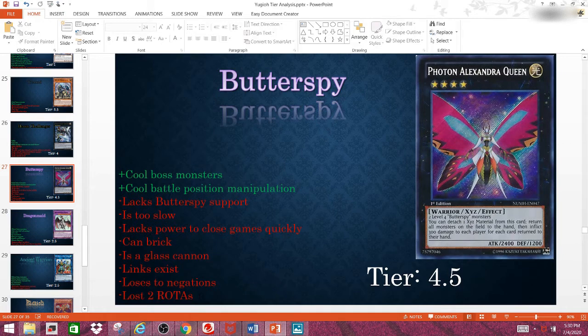What this deck needs, like I mentioned with Heroic Challengers, is a ROTA. They also need more Butterspy monsters and, like, their own in-theme Soul Charge that locks you into Butterspy monsters, as well as their own in-theme Mirror Force — basically locking you into Xyz monsters, or Warrior or Insect Xyz monsters. This deck desperately needs support, especially since this card — which is my favorite in the entire archetype — returns itself to the hand when it uses its effect. So it's just a pretty-looking beatstick, unless you just want to burn your opponent for a little bit of damage.